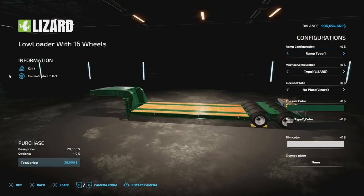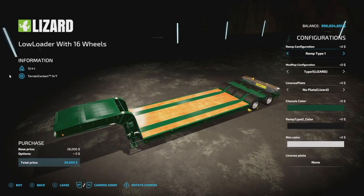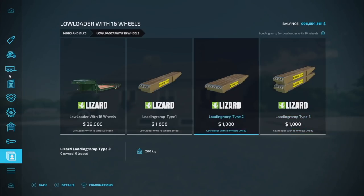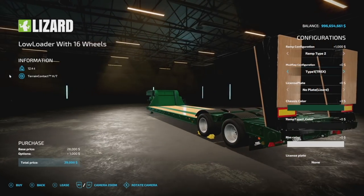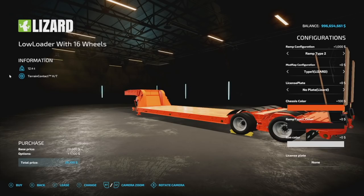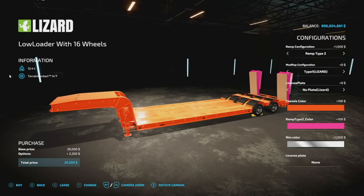The last mod today is a new one for PC and Mac players — the low loader with 16 wheels. This bad boy weighs 12.4 tons. We've got a couple different ramp configurations, and if you don't choose a ramp there are other hookup options you can buy from the shop. Mud flap configurations: type 1 and type 2. License plate or no plate. Chassis color is changeable — let's go with bright orange. Ramp color — let's try pink, so you can see that's the inside. Rim colors include base game gray, chrome, and all the base game colors.